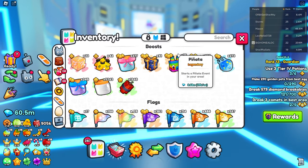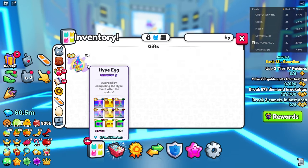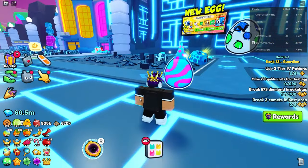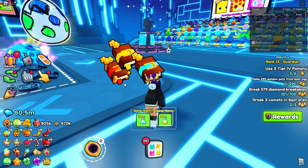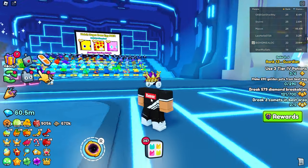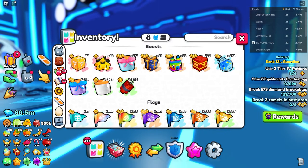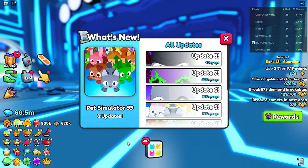Here are the Hype Eggs — the wrap has dropped to 1.69 million now. You open it up like a gift and it gives you random stuff with a very small chance of getting the huge pet. As you can see I got total junk — sometimes it's better to just sell the egg than open it.